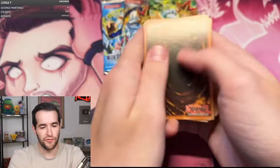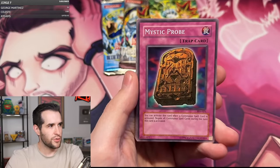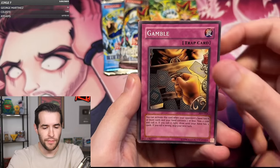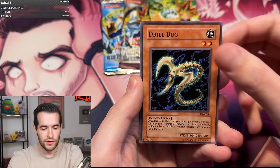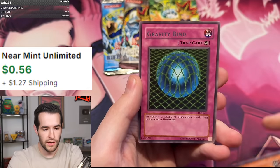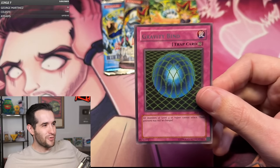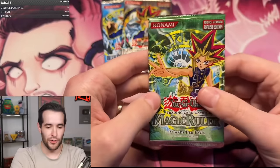Here we go — Pharaoh's Servant. Four from the back. Invitational Dark Sleep, Mystic Probe, Solomon's Law Book, Deep Sea Warrior, Gamble, Cyber Falcon, Shadow of Eyes, Drill Bug, and a Gravity Bind! Rhyme Style — where's Rhyme Style? His favorite card in existence. Rhyme Style has been pulled — The Gravity Bind! Here we go, that's funny. It's funny to pull the Rhyme Style card.